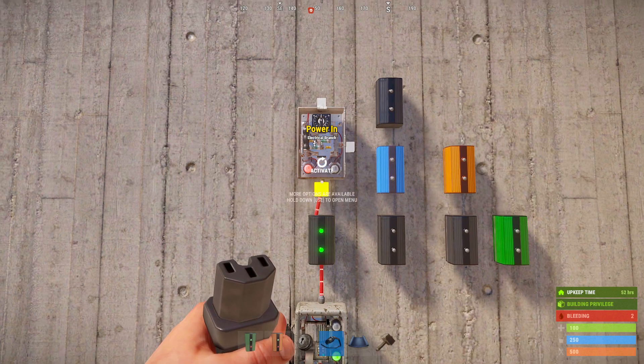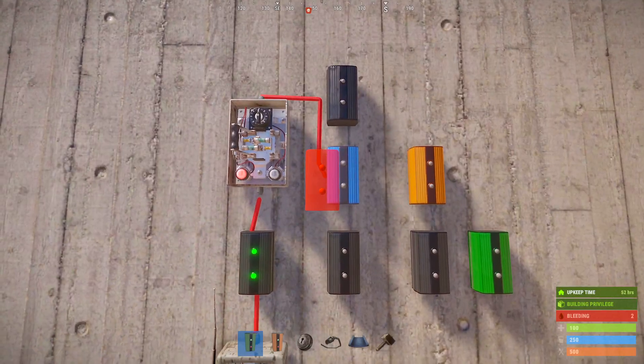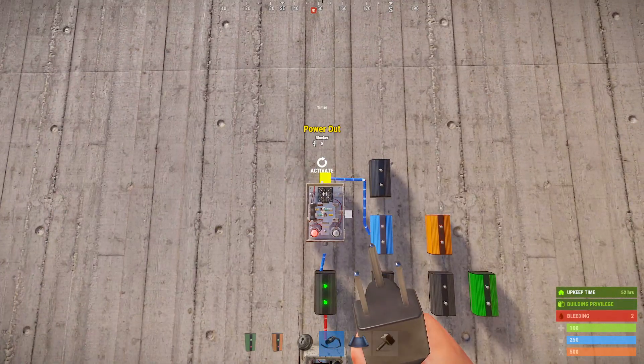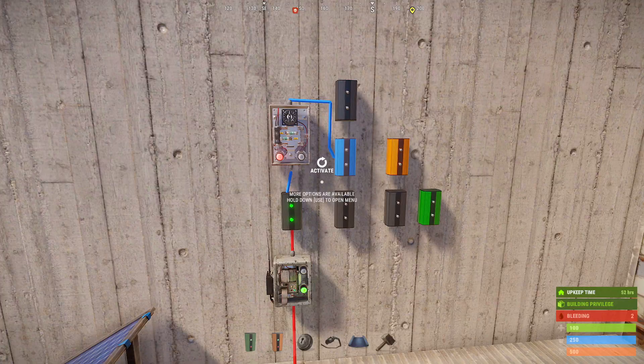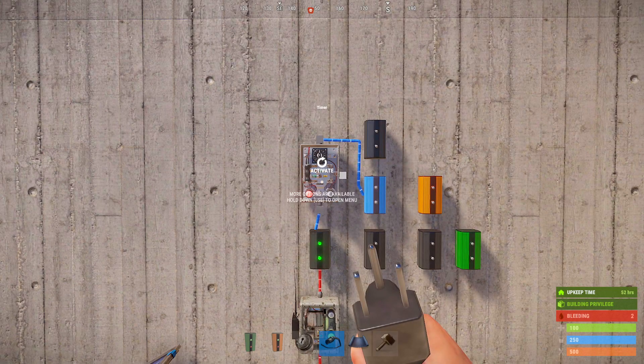The output of this timer is going to be used to block the pass-through of our blocker. I'll switch my wire color to blue and press R on the wires that are powering the pass-through on our blocker. You'll want to press and hold E and set the timer to around 60 to 120.